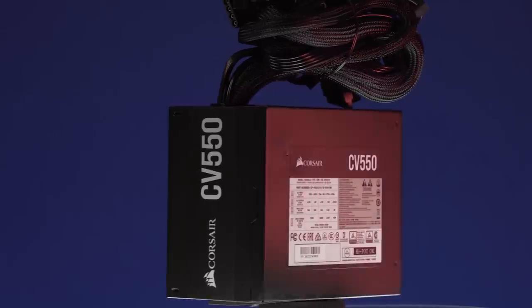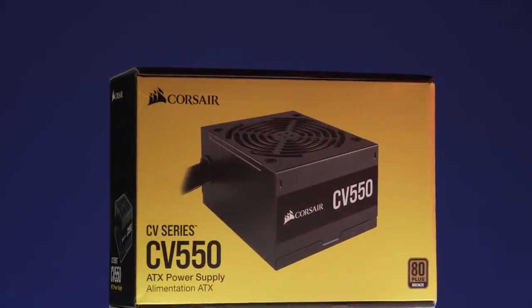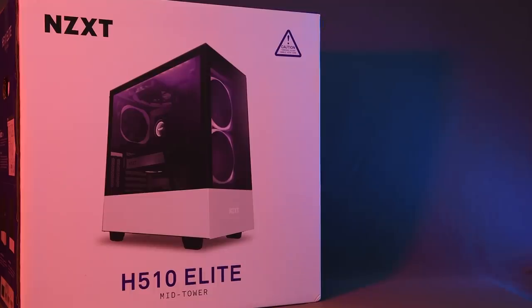The overall power consumption of this build comes to less than 430 watts, so we are opting for the Corsair CV550, which gives plenty of headroom for future upgrades. We are going to be installing all of our components into an NZXT H510 Elite chassis, which is known for its modest yet classy aesthetics.